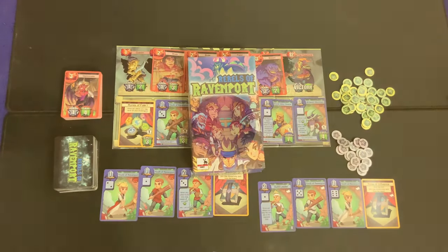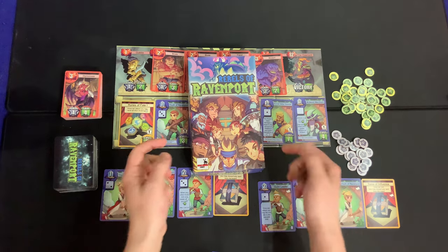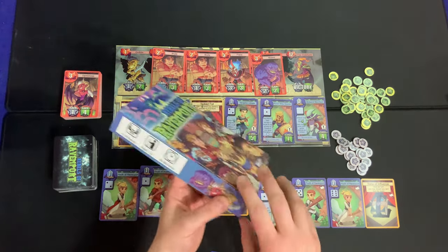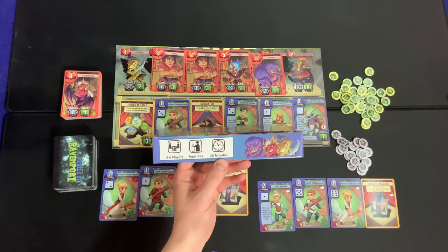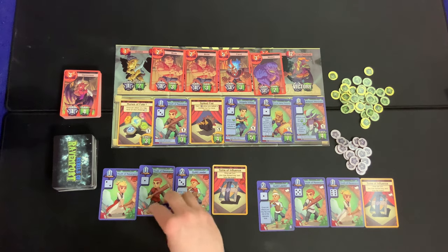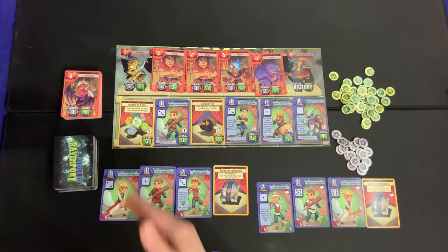Back again for another solo play where I play a game against myself, and today I'm playing a two-player game of Rebels of Ravenport, which is this month's Game Crafter spotlight game. It's for two to six players, ages 12 plus, takes about 30 minutes to play. I've got it all set up. We rolled the dice to see who goes first — high roll goes first. Left hand rolls 12, right hand rolls 5, so we start over here.